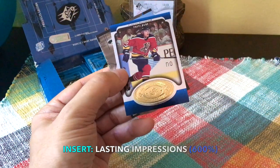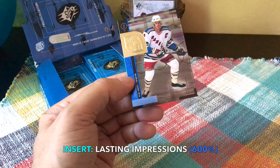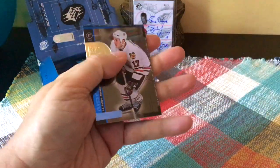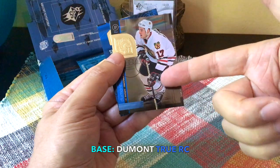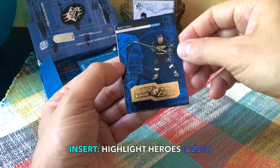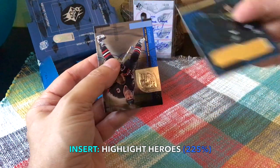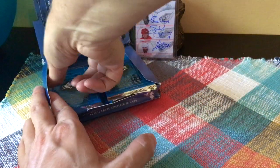We have another Lasting Impressions — and of course it would be the Russian Rocket, Pavel Bure, as well as a Leclair card. Not the best draft ever, although the Sedines were of course the big draw that year. JP Dumont — I think JP Dumont is actually a true rookie in this set, believe it or not, even though he's not considered one. And here we go — one of the other inserts, a Highlight Heroes: Brett Hull, and a Chris Chelios Highlight Heroes.